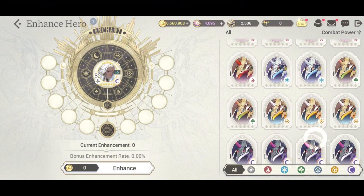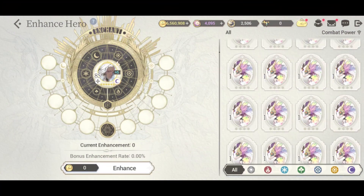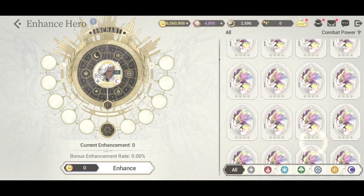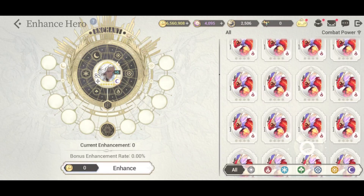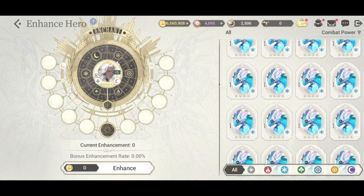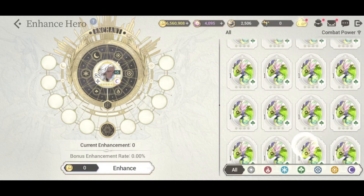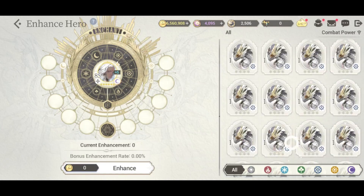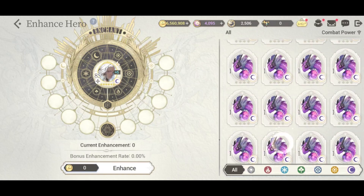The hero enhancement system is now gone — where you use spirits, those bird-looking things, and other heroes to increase the stats, and plus 5 was required to bless the hero. The best part is now that those bird spirits are gone, we'll be getting gold and mew for those spirits. This is really good because most players that have been in the game for some time will have a stockpile of these chickens. I wonder what the ratio will be for the tradeoff for gold and mew, but let's see.